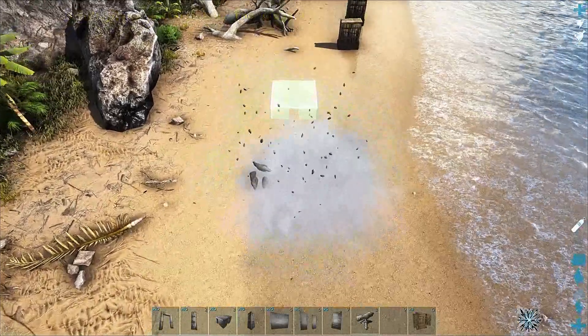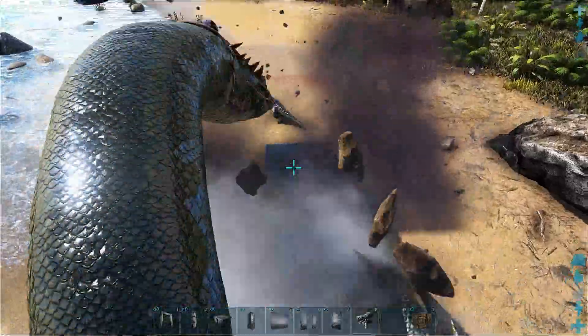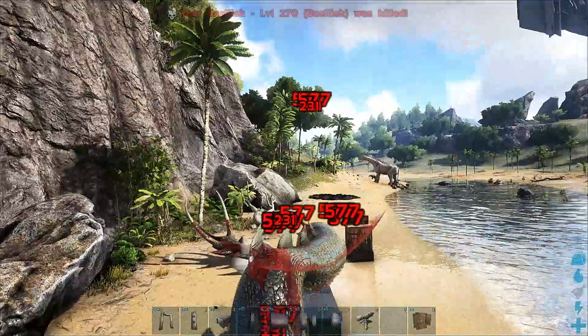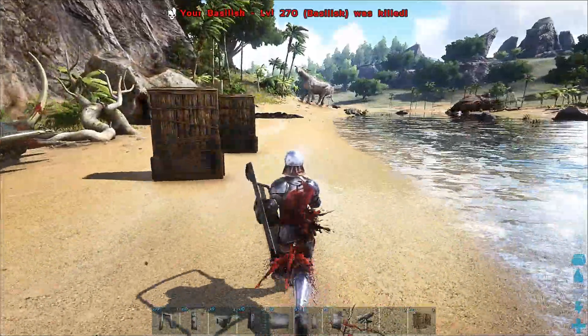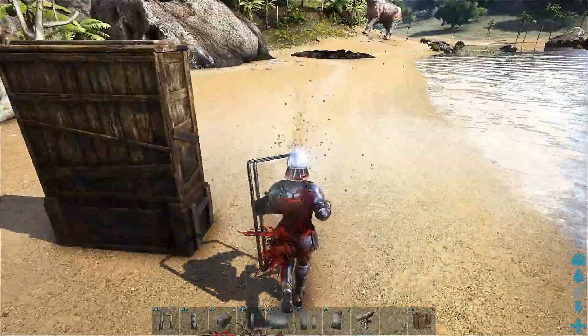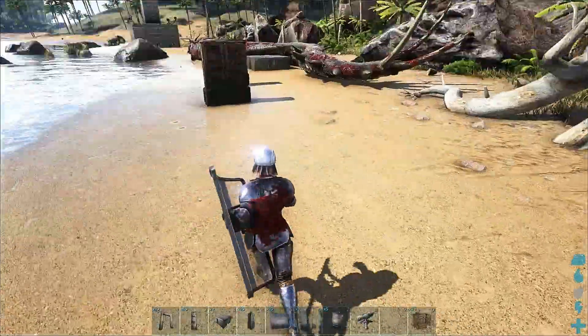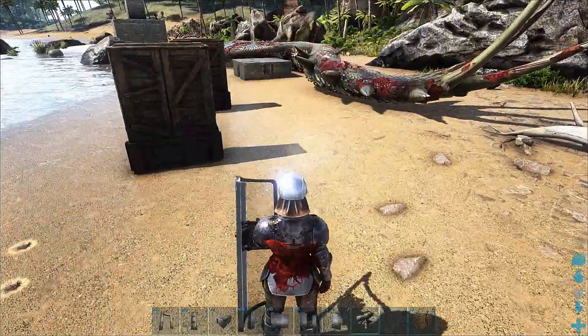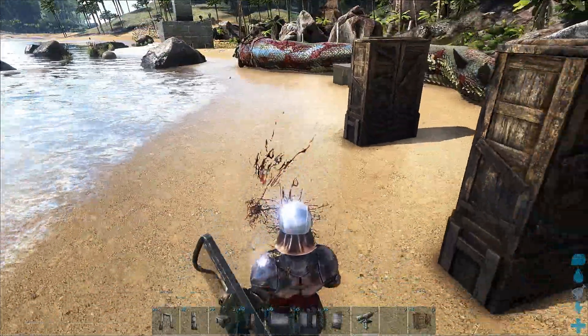Now I want to show you what happens when you are not underground. Boom — and you are dead. Of course, I am in infinite stats mode so I don't die during this demonstration. But in a real scenario, the second you come up above ground you will get shot, so do not do that. Stay underground while placing your structures.